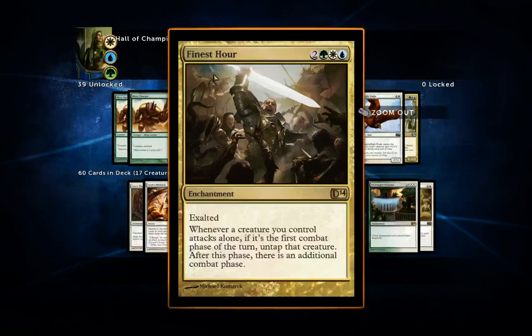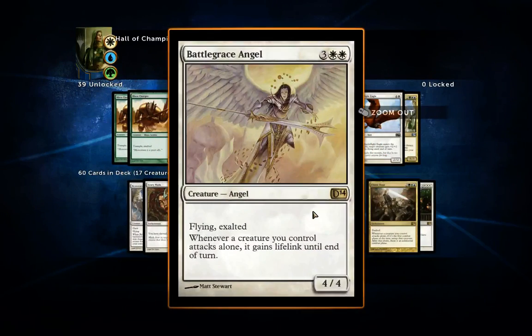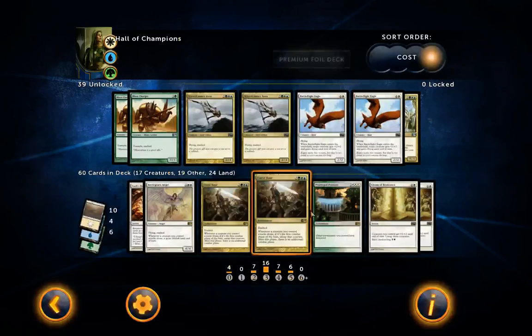I've got two Finest Hours — it has exalted and gives you an additional combat step. This has won me a lot of games because it's hard to react to: it goes into effect the same turn you play it, and if your opponent has all their lands tapped they can't do anything about it. They'll take way more damage than expected and sometimes just lose the game because of it. Definitely include at least one; I've included two.